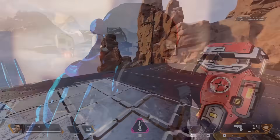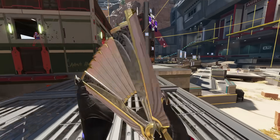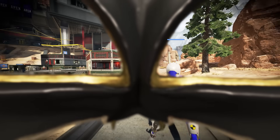Speaking of mum jokes, let's move on to Loba's heirloom. Her heirloom actually has a really interesting crouch animation: if you crouch and inspect, she'll pull up a mask and put it on, and then you can just walk around in a mask for a bit.